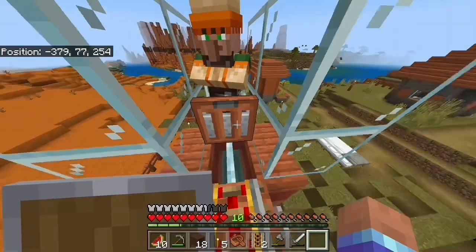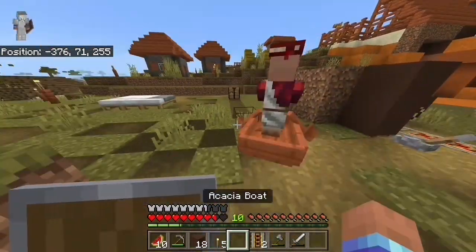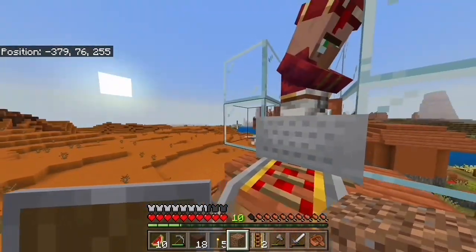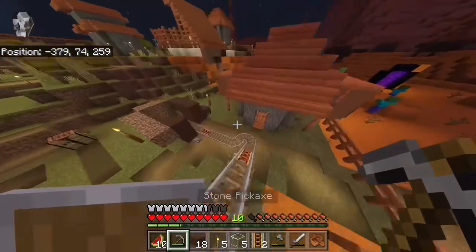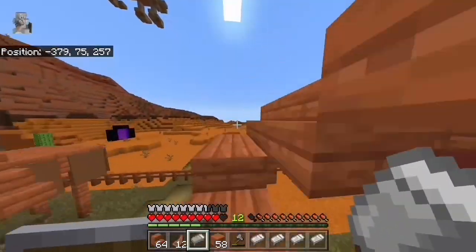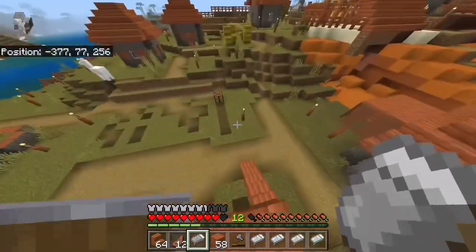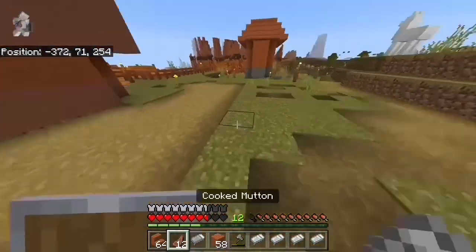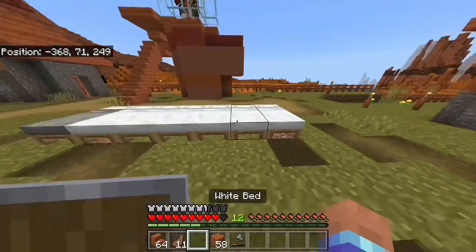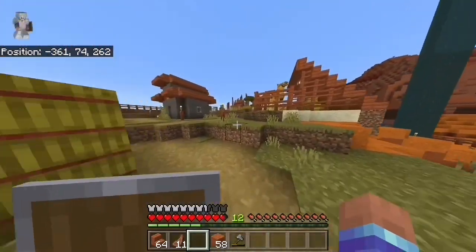Now we need to do that all again with the second villager. And now once these are all broken, the villager breeder will be done. There's a nice little staircase up — this is where I will throw food at them to make babies. But in order to make babies, I actually need to put a bunch of beds down. That's not enough, so I'm going to go to my trusty wool farm from last episode.